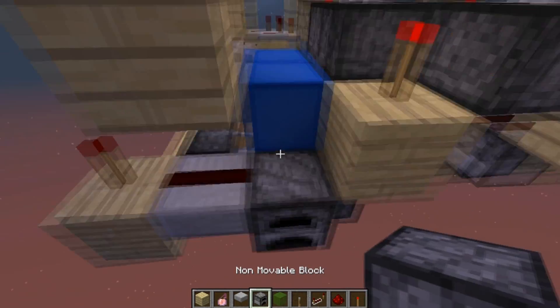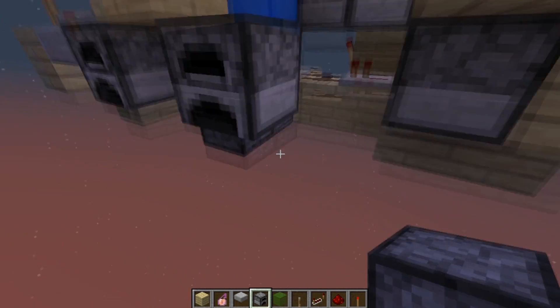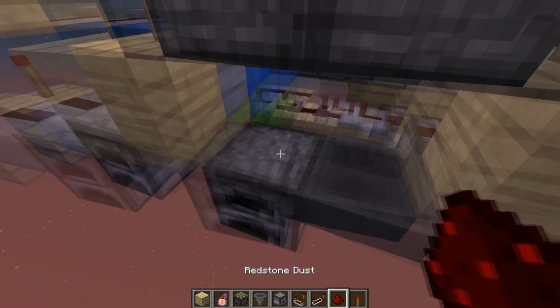Over here, I'm going to put a non-movable block and another repeater. Over here it needs to be a hopper, because it needs to be a non-movable block.